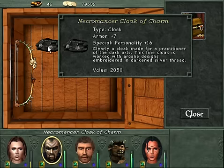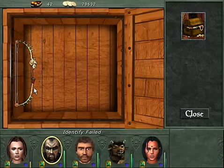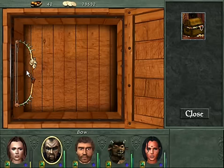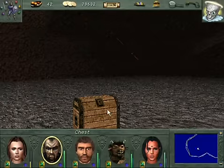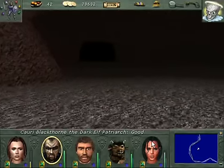Clearly a cloak made for a practitioner of the dark arts. This fine cloak is worked with arcane designs embroidered in darkened silver thread. And this is probably an artifact bow right here, which is a good find anyways because everybody in the party can use bows — there's not going to be a bow that's going to waste. I'd much rather find a different artifact, but beggars can't be choosers. It helps if you actually take it with you, too. Ha ha.